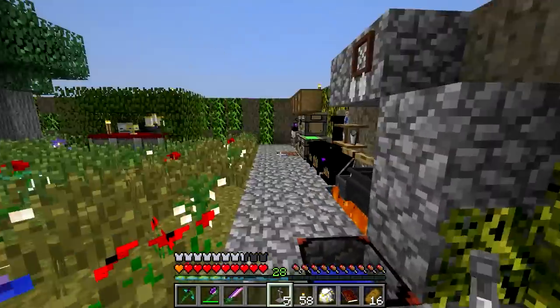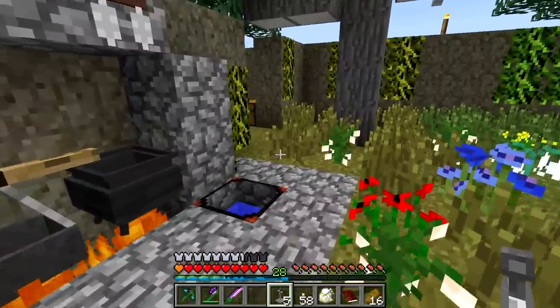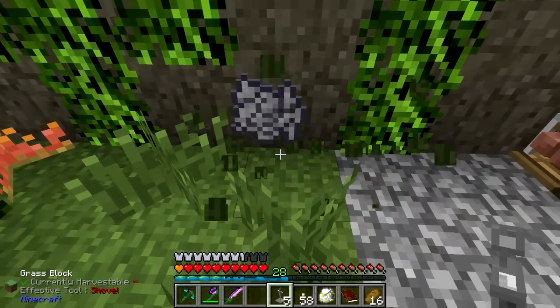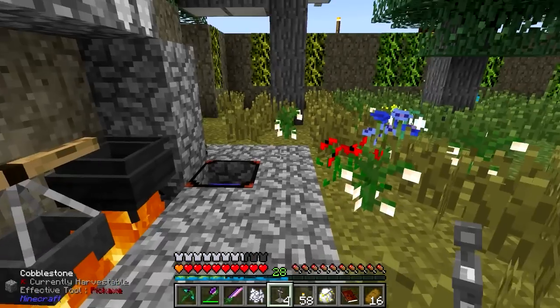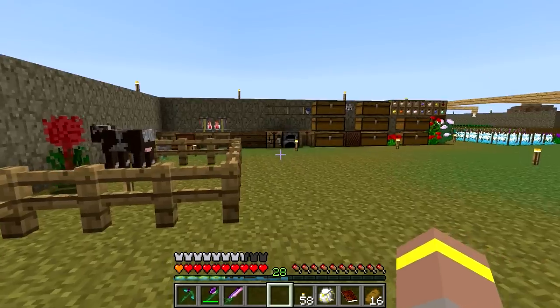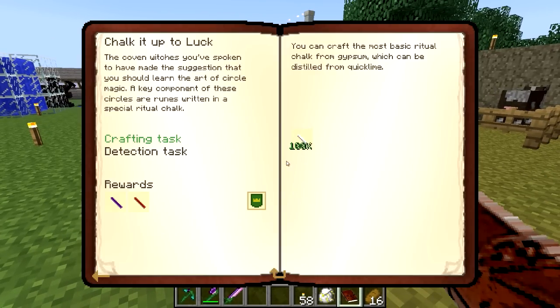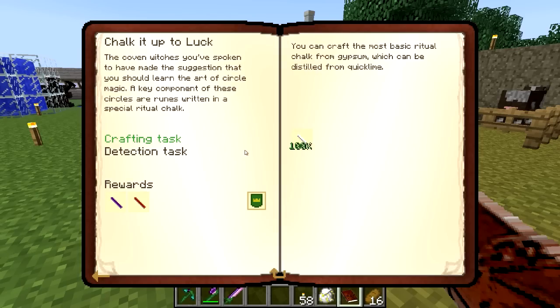All right, let's keep going — that was a little bit worrying. So where are we going to put our witchery armor? I could place them along the back here — it looks kind of witchery-ish. Yeah, that looks good, it looks like some sort of scarecrow. I like it. Let's hand this quest in — that gives us those. Golden chalk — in order to activate rituals. If you didn't know, we're probably going to end up doing some of those. The coven witches have made the suggestion that you should learn the art of circle magic.